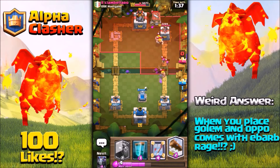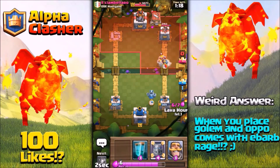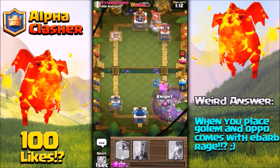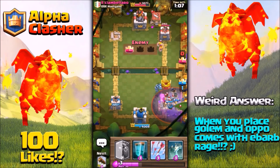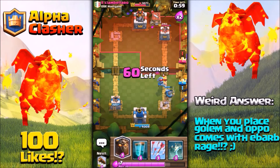We have pretty low health left on our tower so I'm saving elixir for the Lava Hound. Let's place the Mega Minion and go a bit slow. He comes with a Knight and a Graveyard, so let's place the Knight and the mirrored Knight. It won't be enough to save our tower, but the mirrored Knight and Knight are doing work. We're in double elixir now.